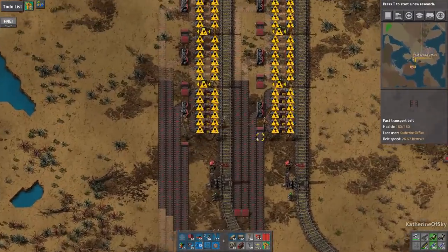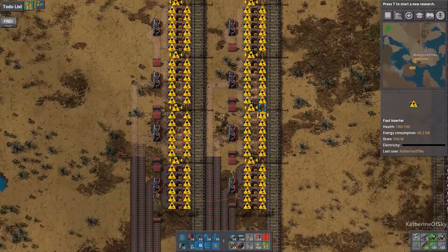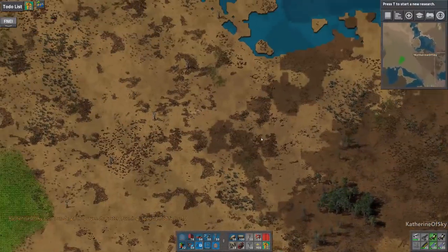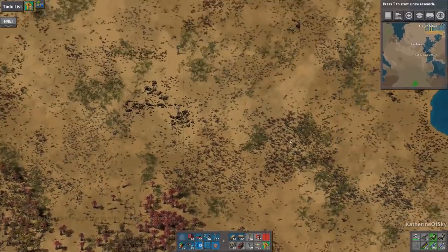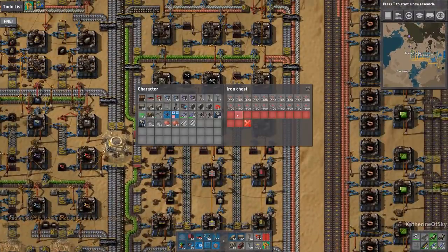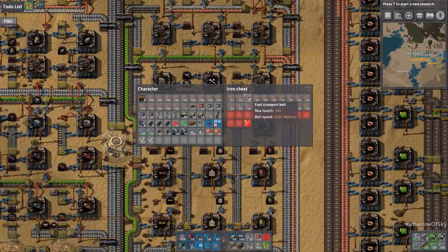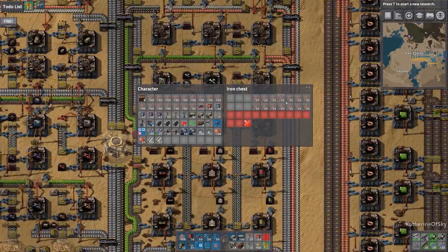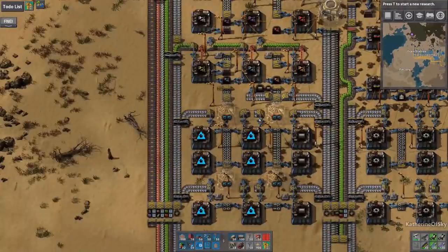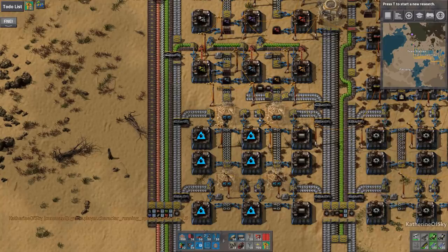Let's get our fast running shoes on. Do we need any nanobots? It seems like we're okay on those. Boxes and belts. I really dislike that it takes half of each stack — that's such a strange thing to me. I kind of wish it would just take half the stacks instead of having this sort of placeholder thing. It's kind of odd.